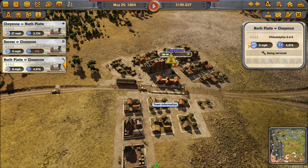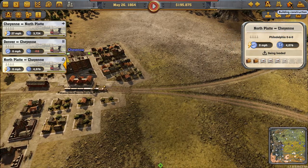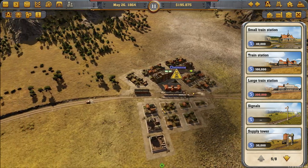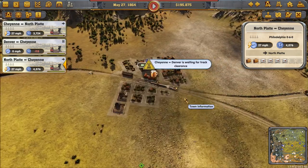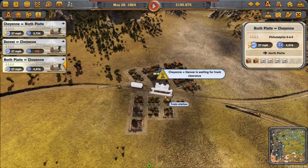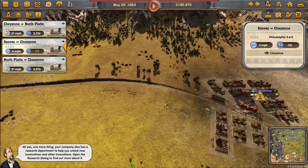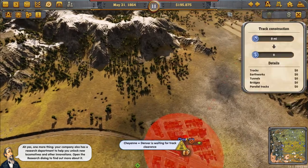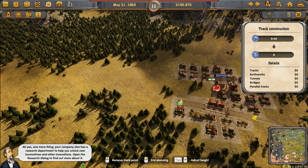Get out of pause mode — you're just being filled. As soon as you leave I think we're good to go. I'm using too many lanes for too many things. That's an empty train — that's really strange. And one more thing: your company also has a research department to help you unlock new locomotives and other innovations. Open the research dialogue to find out more.